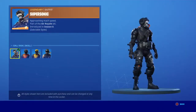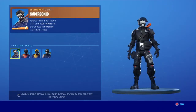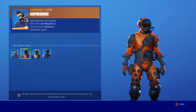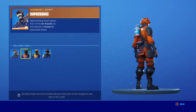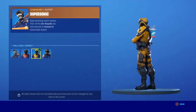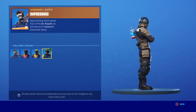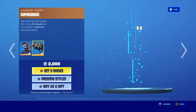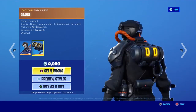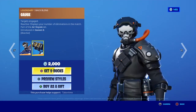Supersonic is back again — I'm pretty sure they brought this back like this season, or no, last season — with the Wolf style, the Hornet style, and the Falcon style. They also have a back bling, the Gauge back bling. Oh, it displays your number of eliminations in a match — so that's how it's reactive.